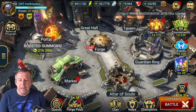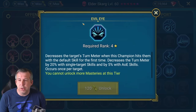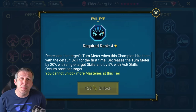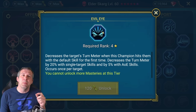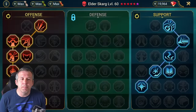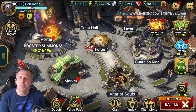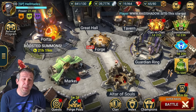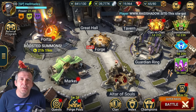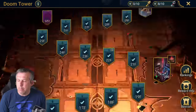There are a few watchouts: bringing champions with masteries that have a turn meter drop, like Evil Eye - that's one watchout. The second is bringing champions that are going to turn meter control him if you're not prepared to take damage from those bombs. This ends up being probably the most champion-specific boss in the game, which is a bit of a shame but also a challenge. So we're going to show some different variations today.